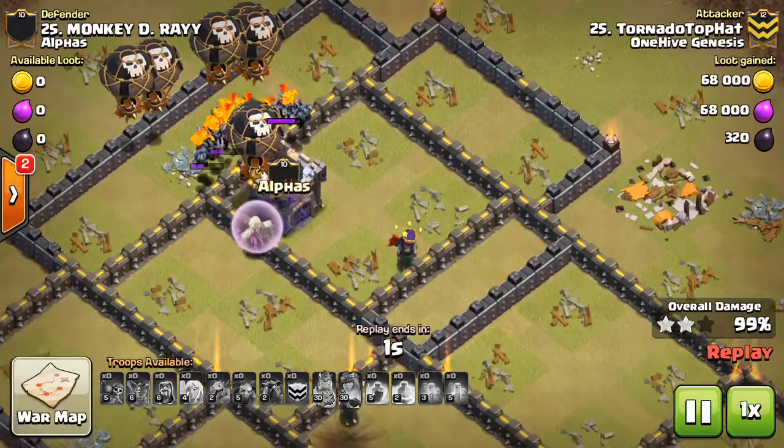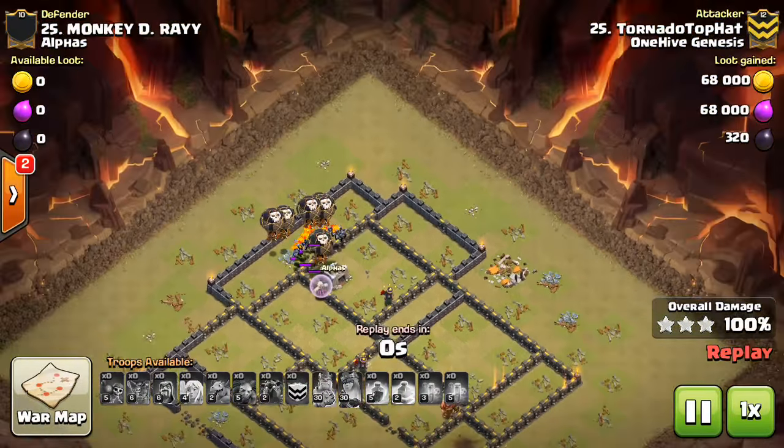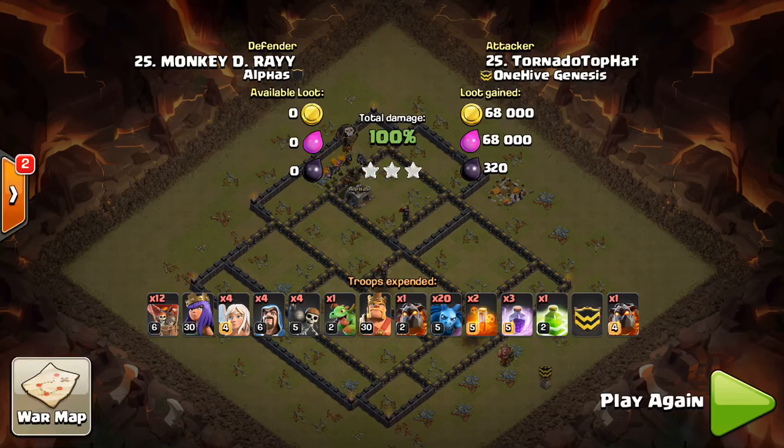It wasn't that close if you look at how much stuff he actually had left up. So very nice stuff from Tornado Top Hat. The lesson here, guys, is sometimes the big kill squads don't work as well when you see those compartments are very perpendicular to your area of entry — if there's a lot of space, they can roam off to the side, it's unpredictable. The queen walk can be unpredictable too, but if you're able to plan it out right, you can make a nice funnel and make sure your queen goes in to get those central air defenses. That way you'll use less troop space and have a little bit more predictability. Thank you guys for watching, hope you enjoyed it, and I'll see you guys in the next video. Sactatron out.